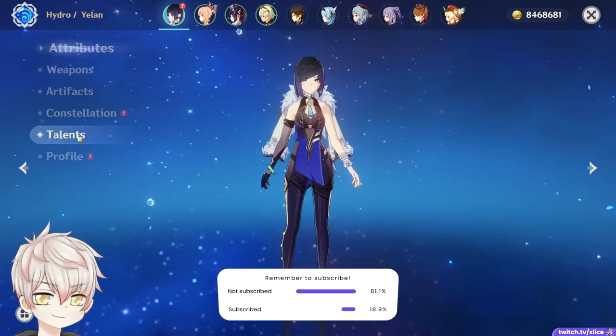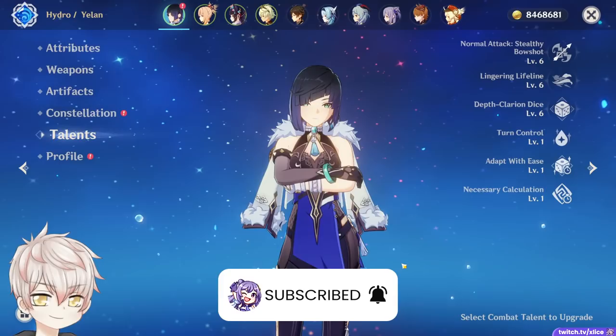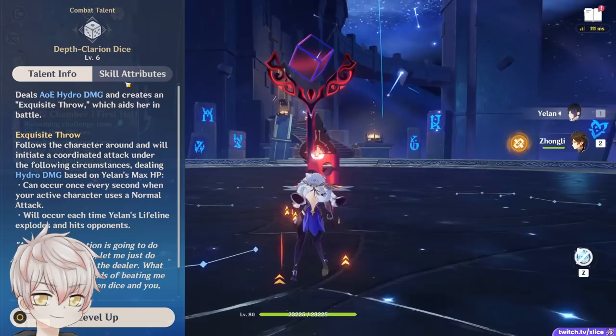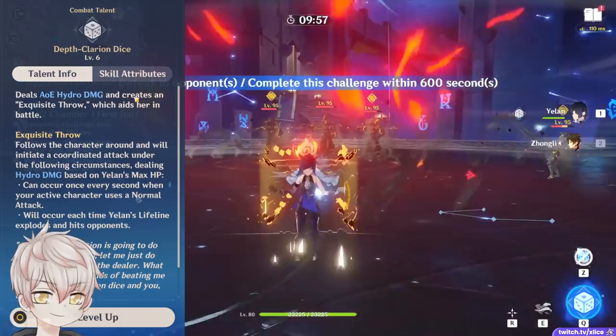Enter our lovely Dice Queen. So how does she work? Her base kit design is purely HP% focused — this means there are no meaningful multipliers from attack or defense, and there is no conversion in her kit, for example Fu Tao's design. The main strength of her kit lies in her elemental burst, Depth Clarion Dice. As you all may or may not know, this portion of her kit very much resembles Xingqiu's burst, and his mechanics act very similarly.